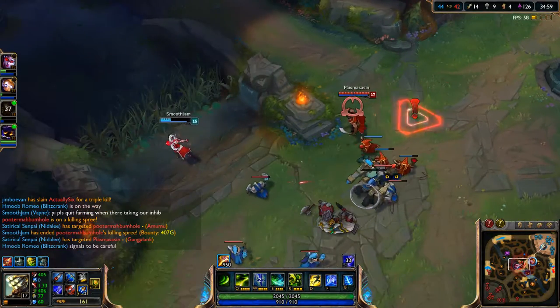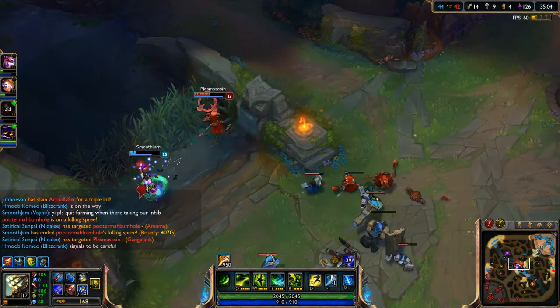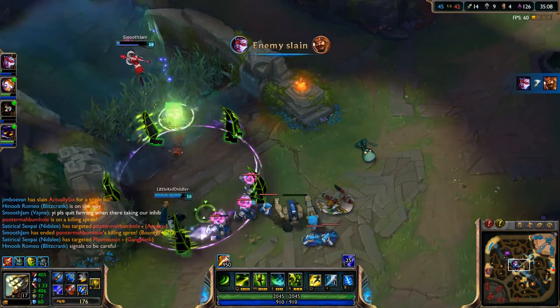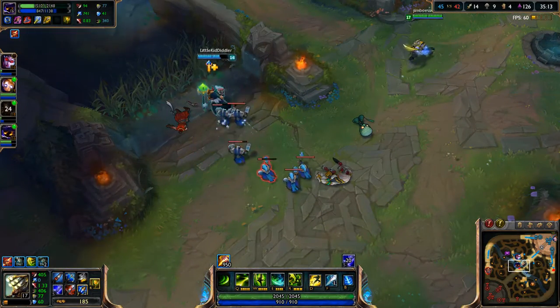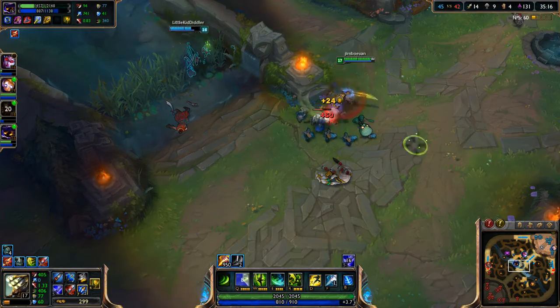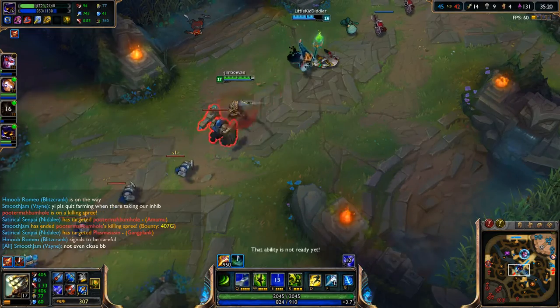Blitzcrank's right over here — we're recalling. I'm gonna probably go in and help. Oh, Vayne's got that though. Oh, the E did nothing from Veigar — didn't even get an assist for that. I really don't know if it helped. So I'll just really quickly pop my Q there. I think he wants to Q — assumed he wanted to Q.